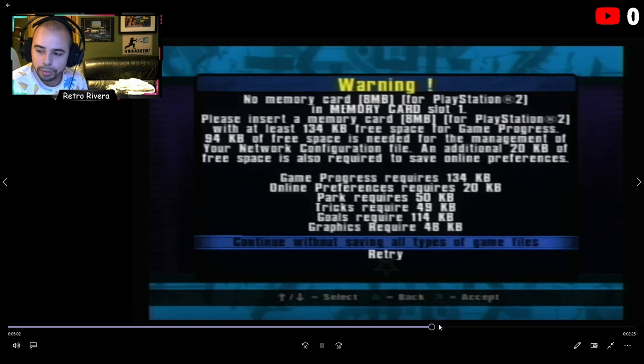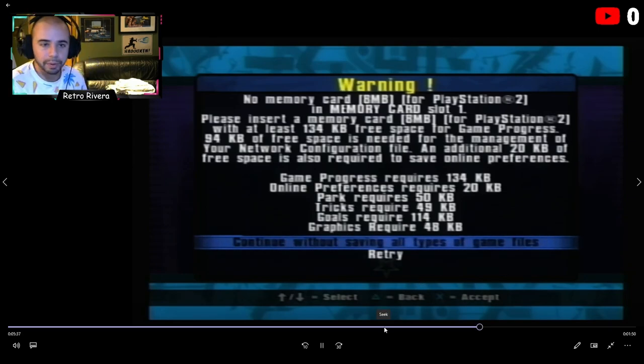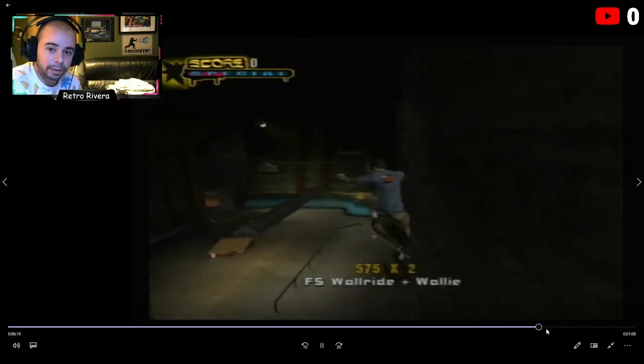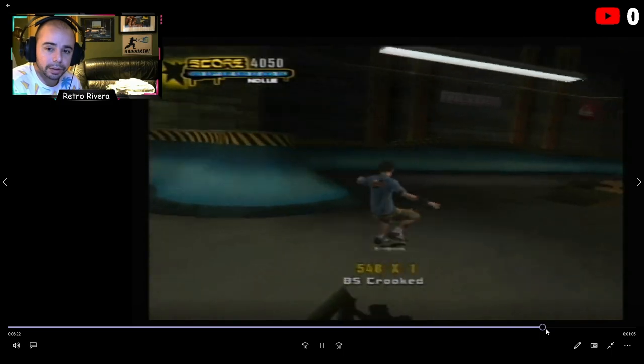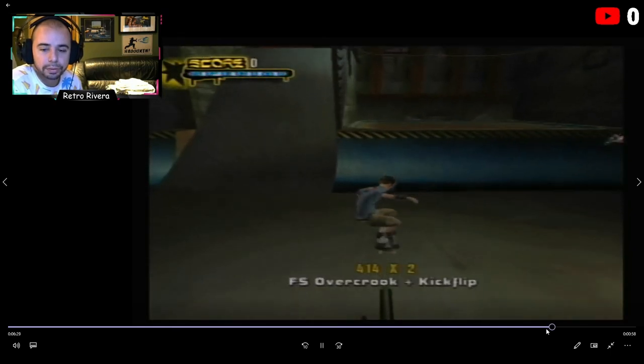Boot the game and bam — we have Tony Hawk's Underground 2. It would have gotten stuck right at that loading bar if that Mode 2 code wasn't set, and you'd have to restart the PlayStation and it would never work. But 90% of games will just play immediately. This also proves why it's safer to keep the memory card in slot two — this game is asking to make a save file in slot one right now. If the FreeMCBoot card were in slot one, we'd overwrite its files and lose the mod.